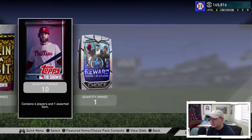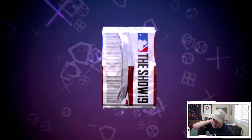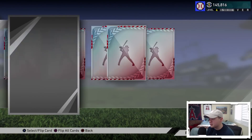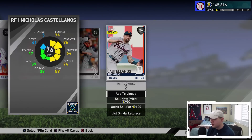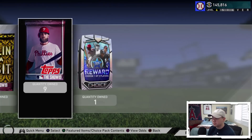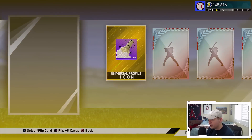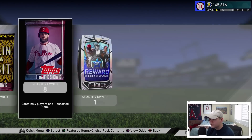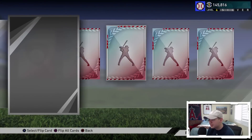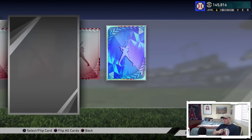More bronzes, but at least we're getting duplicates we can use for exchanges. Another silver - Nicholas Castellanos, going for about a thousand stubs on the Tigers. We got a gold icon, another bronze - Michael Kopec, Rafael Devers. Eight more packs to go. Come on, give me something. Yes! Another diamond - two diamonds in the 50 pack bundle!